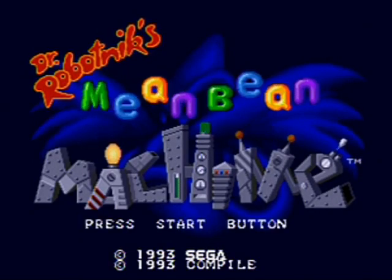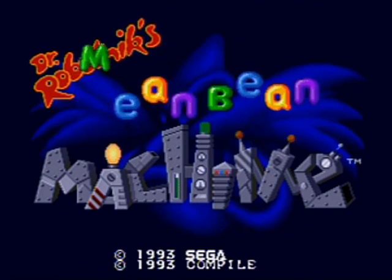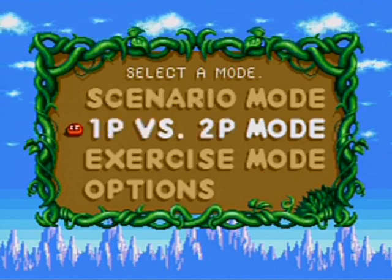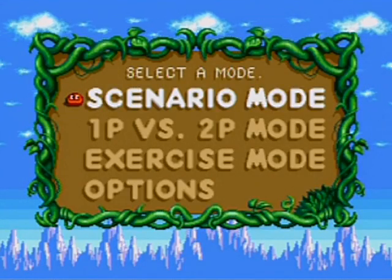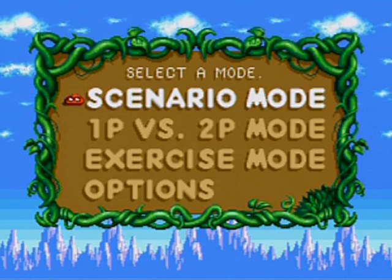There's a little Easter egg on the title screen: you can press the A, B, and C buttons — A, B, C and the D-pad — to make that bean bounce. On the two-player controller you can do the same thing. A little thing that maybe people wouldn't otherwise notice. And we're going to be doing this on the absolute hardest difficulty. This will be the end-all be-all for Mean Bean mastery.